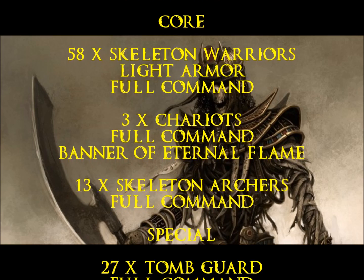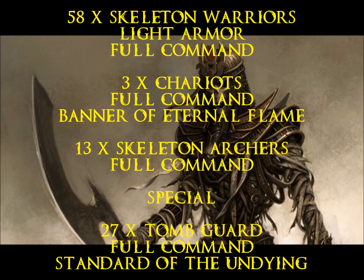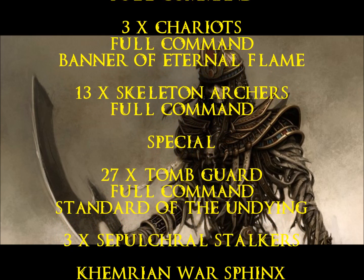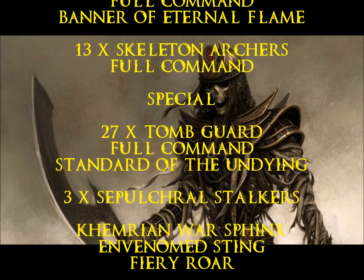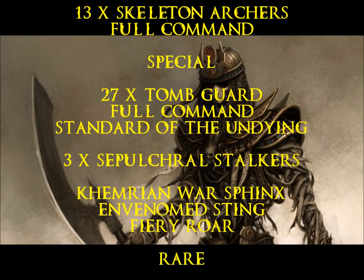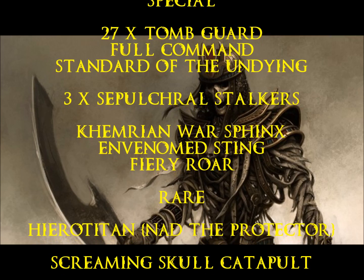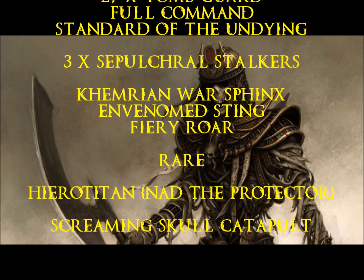My Core Choices are 58 Skeleton Warriors with Light Armor and Full Command; 3 Chariots with Full Command and a Banner of Eternal Flame — I like having flaming attacks from the start, you never know when that's going to be useful. And a unit of 13 Skeleton Archers with Full Command — that's pretty much just my bunker for the High Lich Priest. My Special Choices are 27 Tomb Guard with Full Command and the Standard of Undying, using Hand Weapons and Shields.